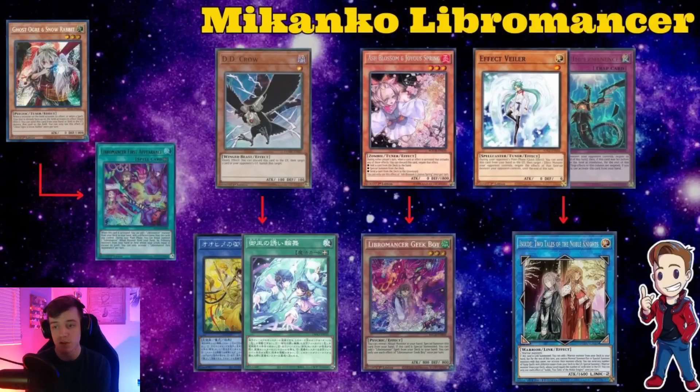Out of Libromancer, the most important card you have to stop is the First Appearance — the field spell. It activates to ritual summon, so using Ghost Ogre on this is very important. If you have Ash and they start with Geek Boy, you want to Ash the Geek Boy — Fire is good, but you want to make sure your opponent cannot get to First Appearance. It's very important for the deck to get that level six ritual out. The Ritual of Makonko also lets you equip an equip spell from the graveyard — Inviting Rondo on screen is essentially a Snatch Steal, so Crow whatever equip spell they're going after.